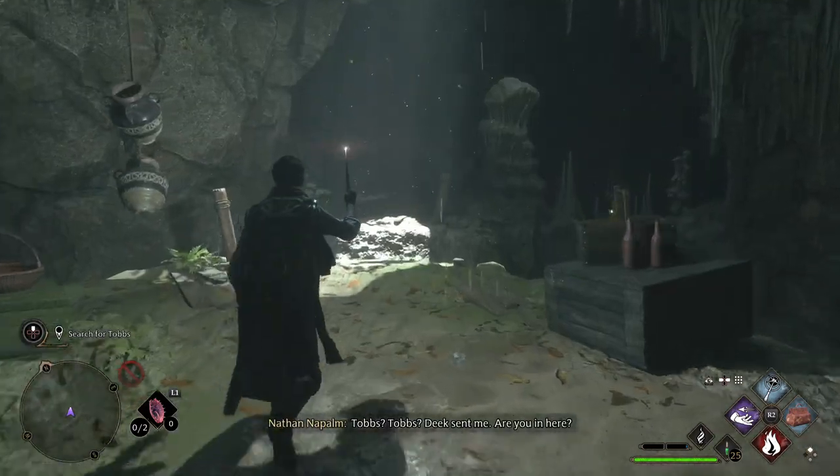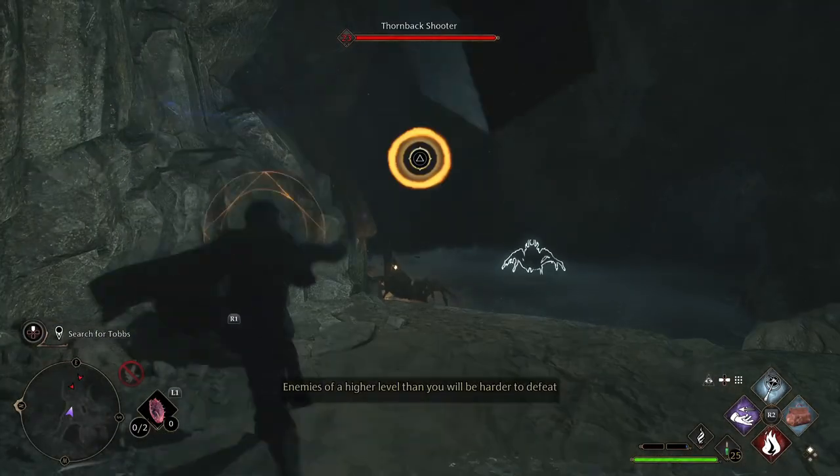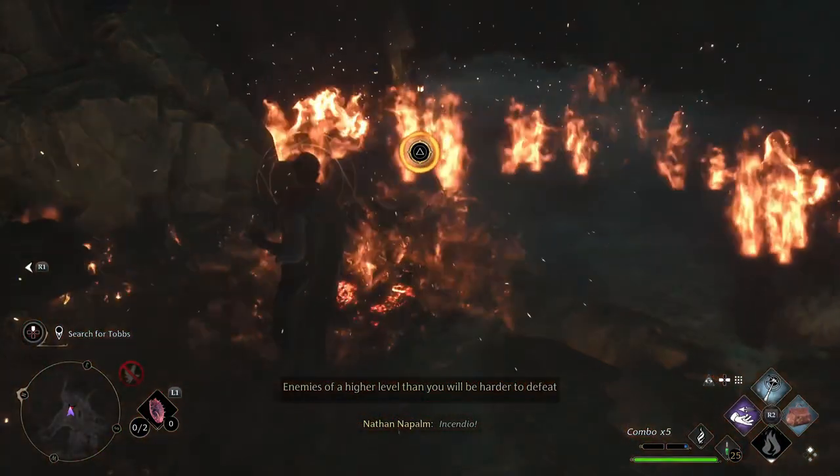You're going to need to do a jump across here — get a little run and jump across. You're going to see that there are some spiders that begin attacking. There are some crates and rocks here to help you get rid of them quickly. Remember, spiders are vulnerable to fire.